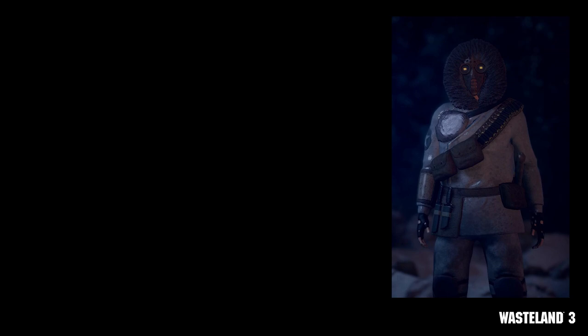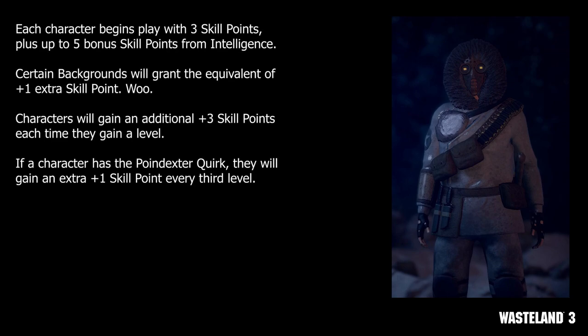First up, let's cover the basics. There are 22 skills and 80 perks to choose from. You'll begin play with 3 skill points at first level and gain an additional 3 skill points at each subsequent level. You'll also gain an additional plus 1 skill point for every 2 points you invest in Intelligence, up to a maximum of 5 bonus skill points. You can gain 1 extra skill point by taking one of the backgrounds that offers a free rank in one of the social skills. You can also gain an additional 1 skill point every 3rd level by taking the Poindexter quirk, though that will end up making your character much more fragile in the long run.